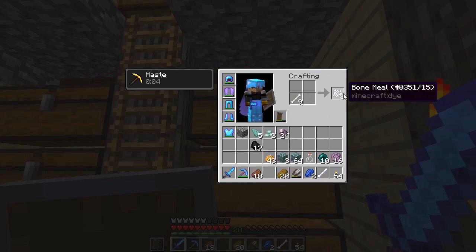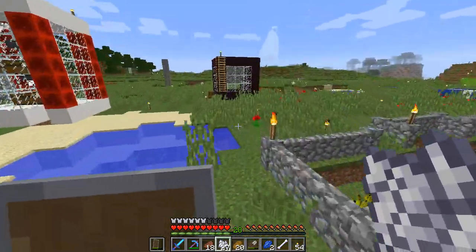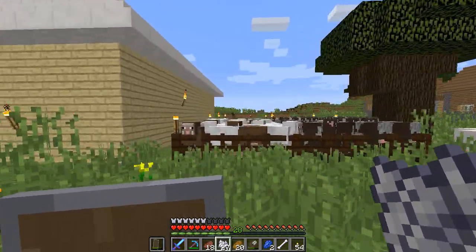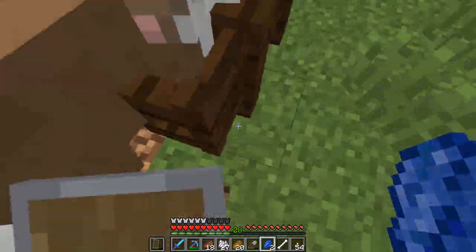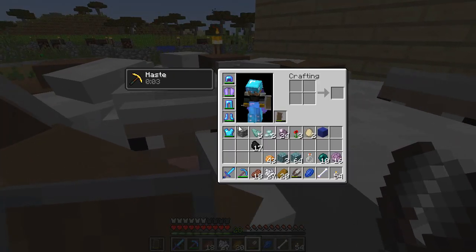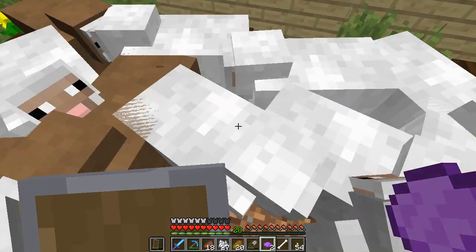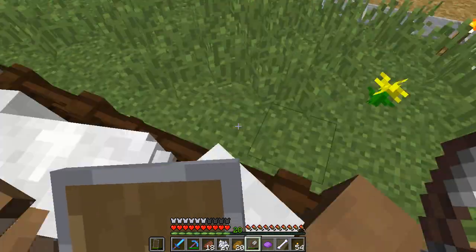Using bone meal we can get rose red dye. There are plenty of flowers right here - I'll just destroy the beautiful foliage around my house. Let's dye a sheep and shear it - perfect, got one wool. Now for purple dye - we do need purple. Purple will give us the resistance zombie. Blue is for fire resistance.